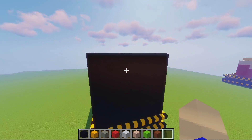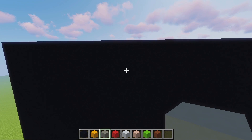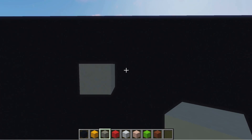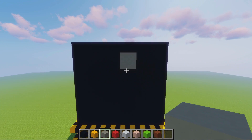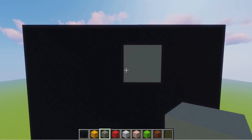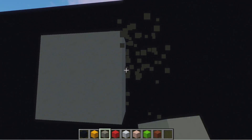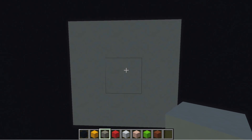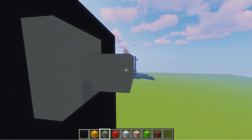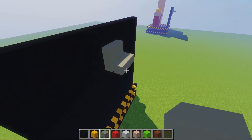Next we're going to put the handle on the back. To build the handle, switch to the light grey concrete and place nine blocks as a big square. So you should have a square looking something like that. This one isn't perfectly centred so I'm going to remove those three and put it in the middle. Then in the centre block we're going to place two like that and then come across two like this. And there we have the handle to the door.